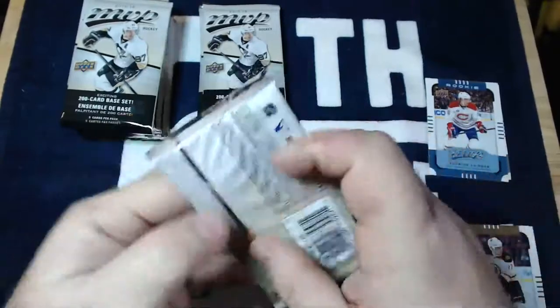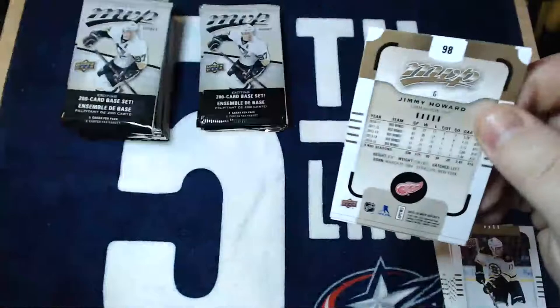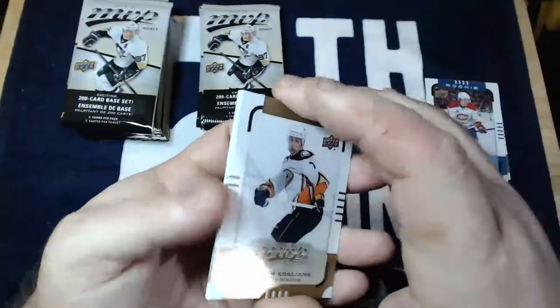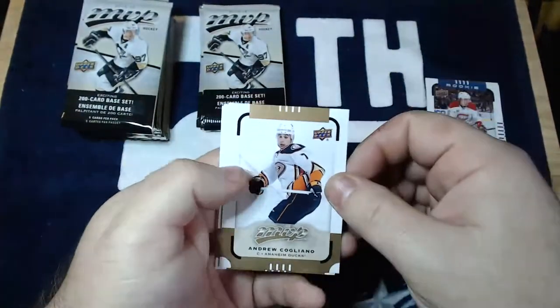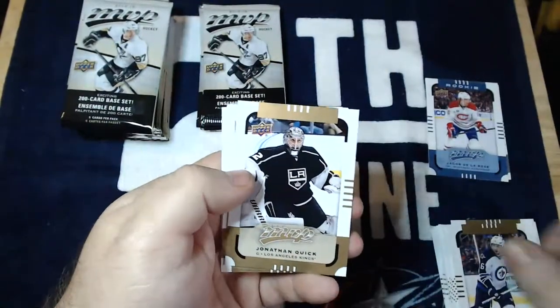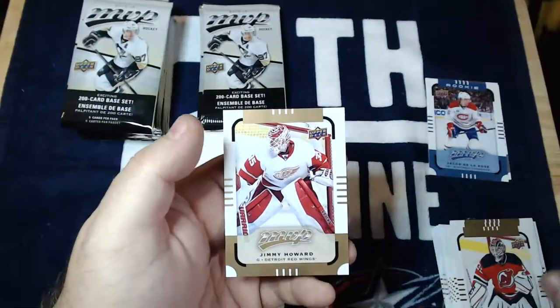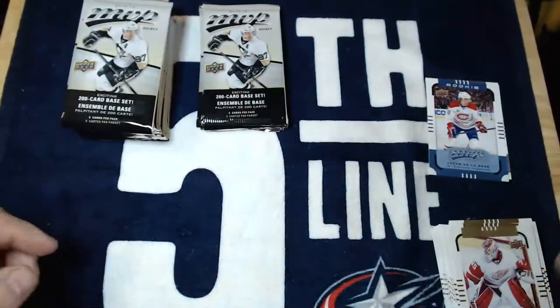Next pack — let's forget about him for now, I may burn that card later. Andrew Cagliano, Blake Wheeler, Jonathan Quick, Corey Schneider, and Jimmy Howard. Goalie heavy on that pack.